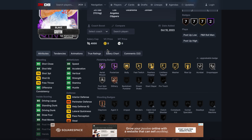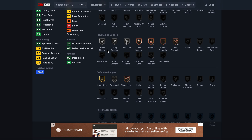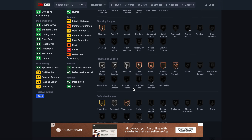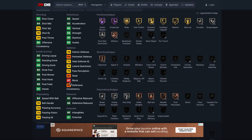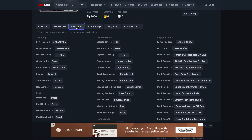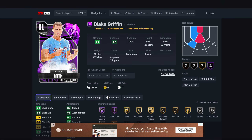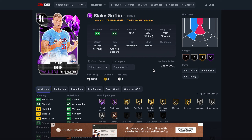At number three is Blake Griffin, who is not a great defender either. Blake is very comparable to Shawn Kemp — dunking-wise very comparable, and defensively neither of them are great. Blake just has a little bit better ball handle, better pass accuracy, is a bit faster, has better dribble moves and a better dribble style. Size-wise they're basically the same. Blake is just that tiny bit better than Kemp.